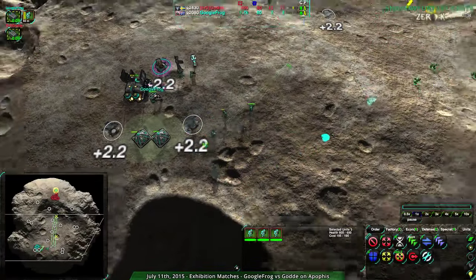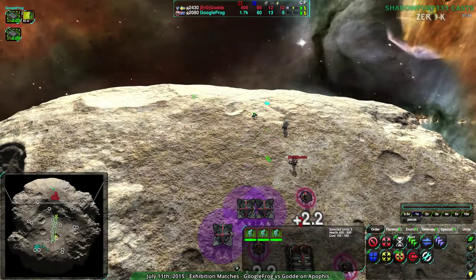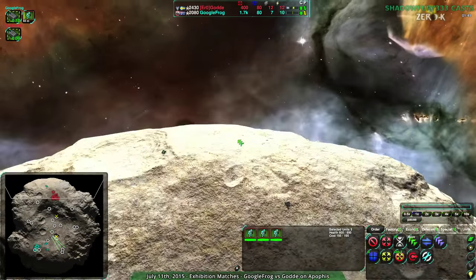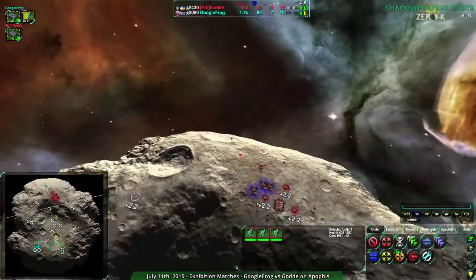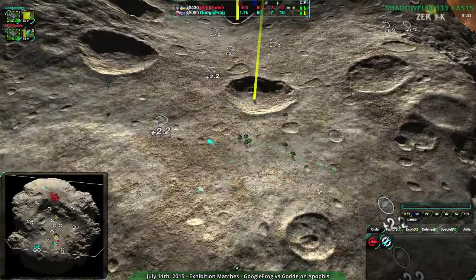Googlefrog had to smash up their own base — they got raided pretty hard. Gorda did a nice job there. Googlefrog's attempts to raid are sort of working, but not as well. Googlefrog's trying to get to the sunny side of the asteroid, but not really able to do much more, though they are chasing away Gorda's forces.